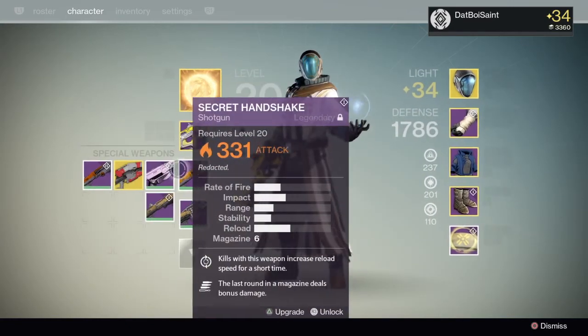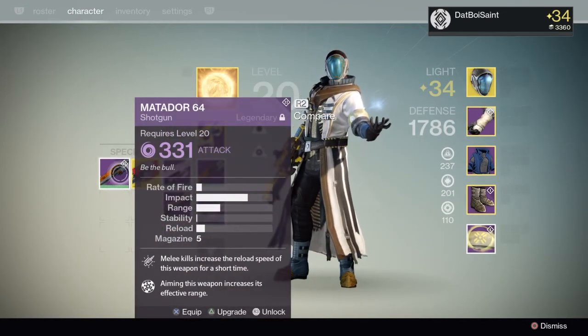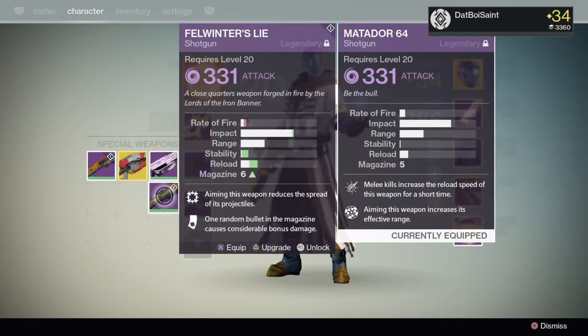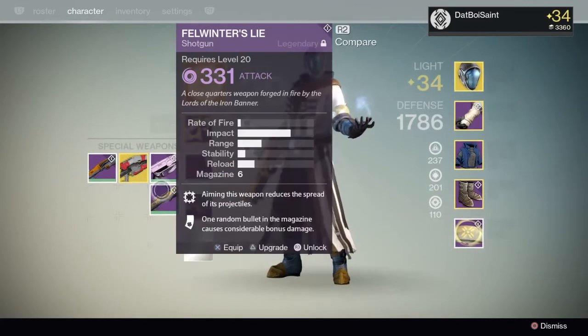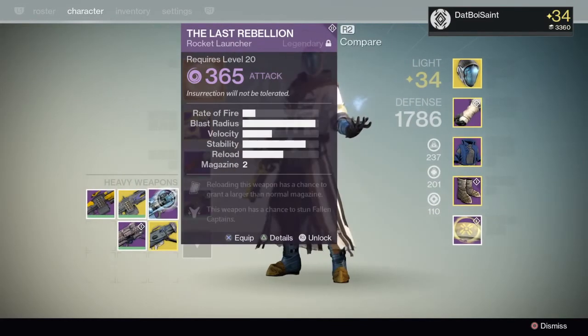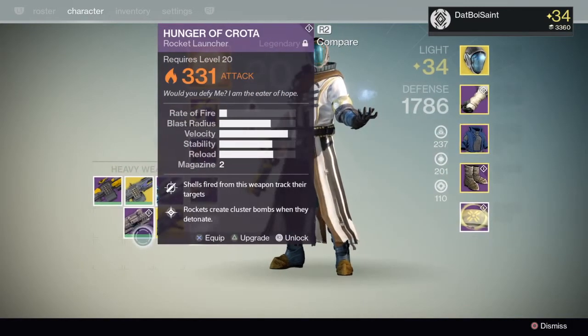This I just use for Prison of Elders, I don't really use this. Obviously an Icebreaker. The Matador — it's one of the best guns in this game right now, compared to my Felwinters. These two are my favorite guns right now. Next, you got the Jolder's Hammer. We got my Last Rebellion, Thunderlord — pretty much obvious things here.